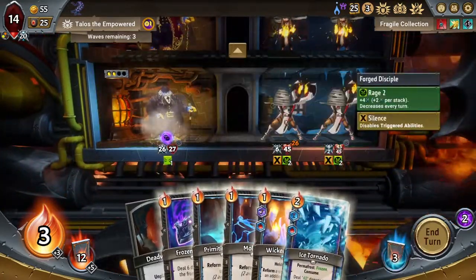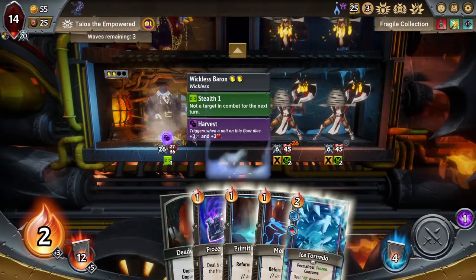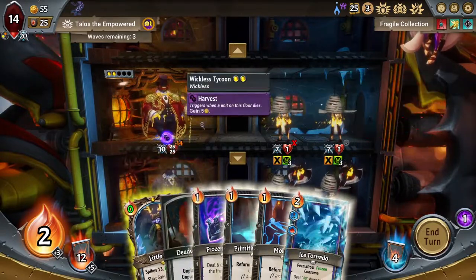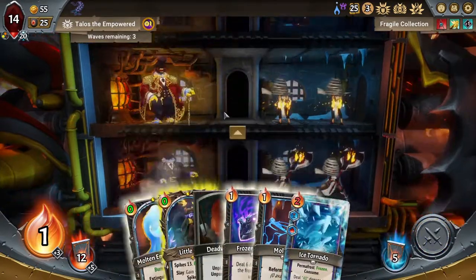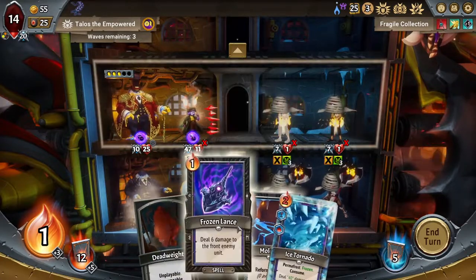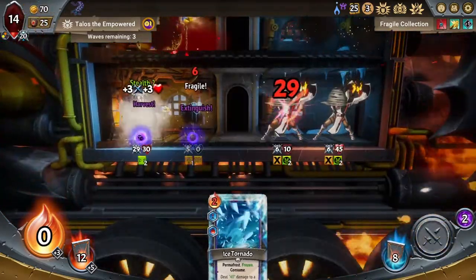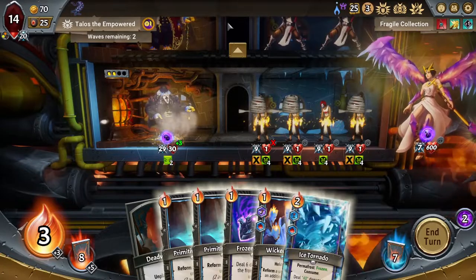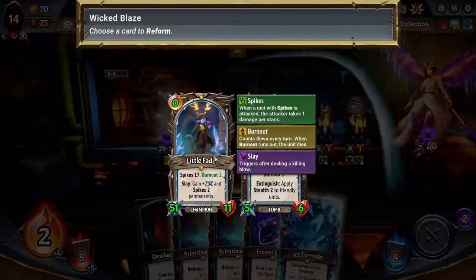Ice Tornado here could be fine just to wipe out everything, but I think we stick with the Wicked Blaze — the Wicked Blaze Little Fade plan. You now have enough health to survive two of these guys, so I can throw you there and they'd both die to your spikes. But I'd rather not make you fragile. So let's get Molten Encasement right there — you'll be fragile, you'll give him fragile. We'll put you there, both of them will die to your spikes, and you will die so I can get you back next turn. Sweet. Awesome, so this strategy is kind of working out — we're really just mitigating the fragile through the built-in mechanic of the Melting Remnant wanting a lot of units to die. It's kind of weird but it works.